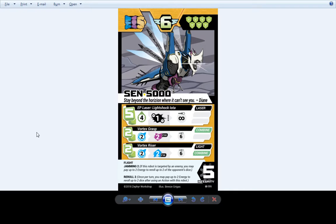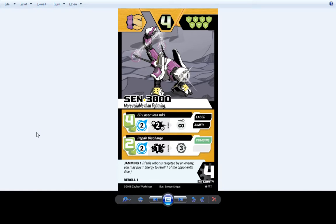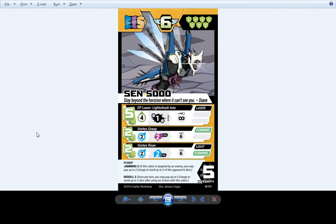Senn 5000 — underrated robot, more people should use you. Going off of the little laser scorpion back here, he goes straight up into Senn 5000, which still keeps his energy-burning laser. He gets some debuffs, an evasion buff, and an evasion debuff. He goes from Jamming 1 and Reroll 1 up to Jamming 2 and Reroll 2. See what we did there.